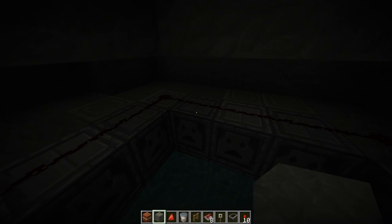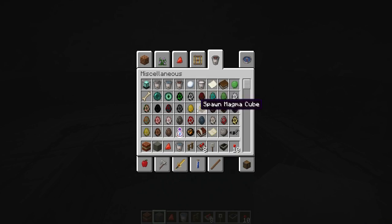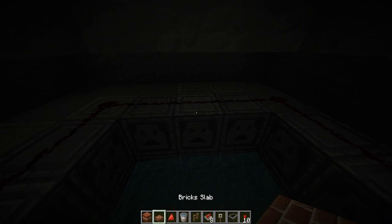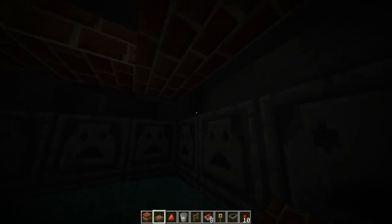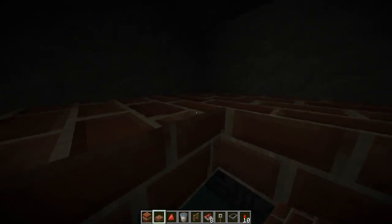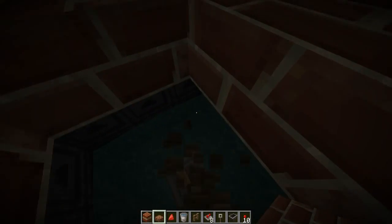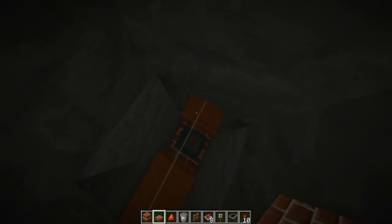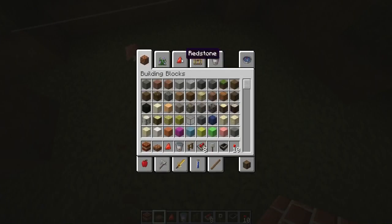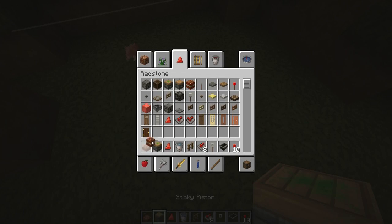Now just cover everything up like so. You want to make it so the redstone doesn't fall, so take a couple of half slabs and put them on the outsides here so that whoever falls down here isn't going to be able to escape, and also so the TNT will remain contained in here no matter what. It should work fine — that's our cannon system.